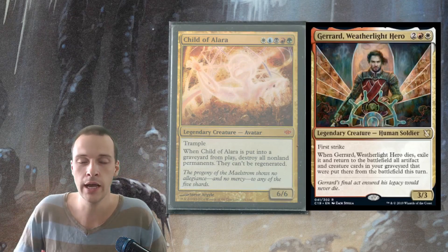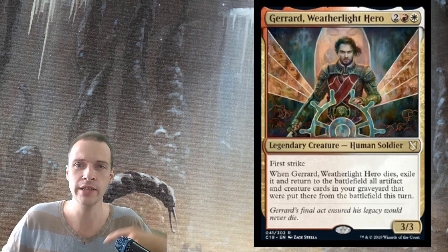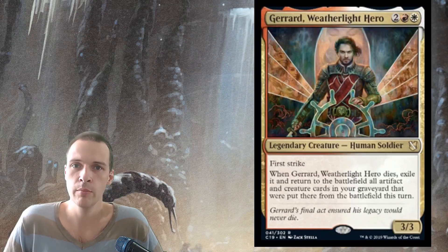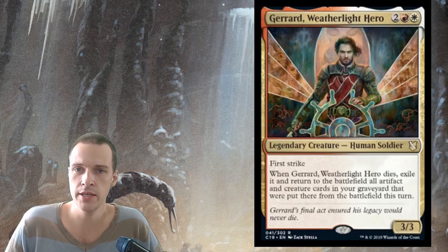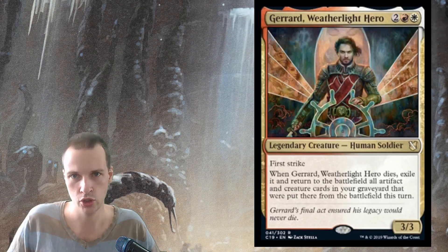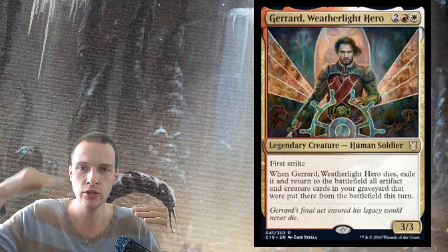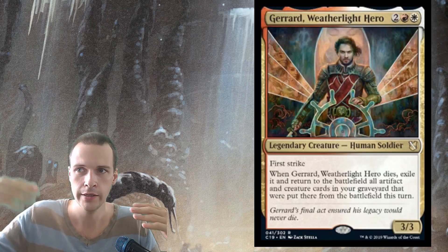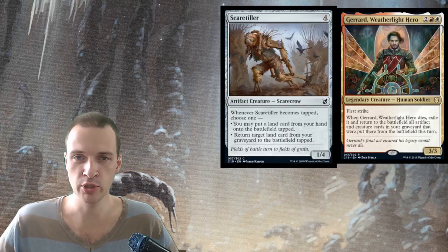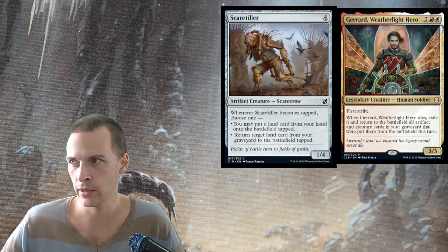You can sit there and kind of loop it. But looping this Boros eggs commander infinitely on the same turn and comboing off is going to be close to impossible because of the commander tax. Each time he goes back to the command zone, his cost increases by 2. So you can't really go infinite because the mana you need to gain keeps increasing. But it is actually possible to make an egg combo out of this commander — it's just demanding a lot of combo pieces.